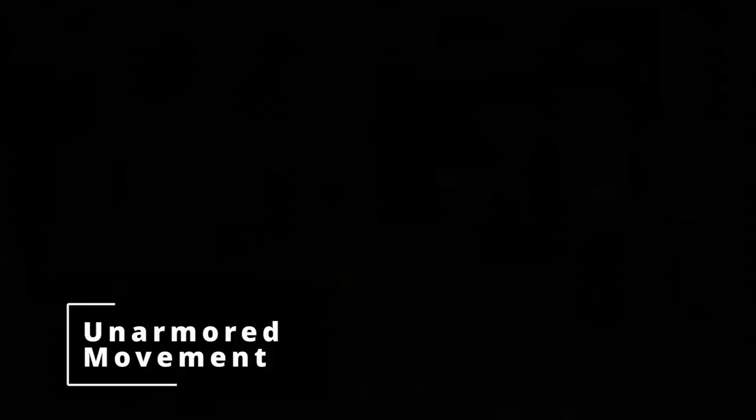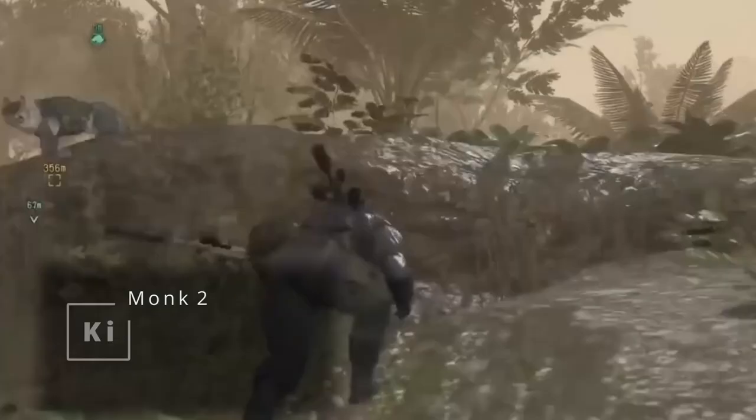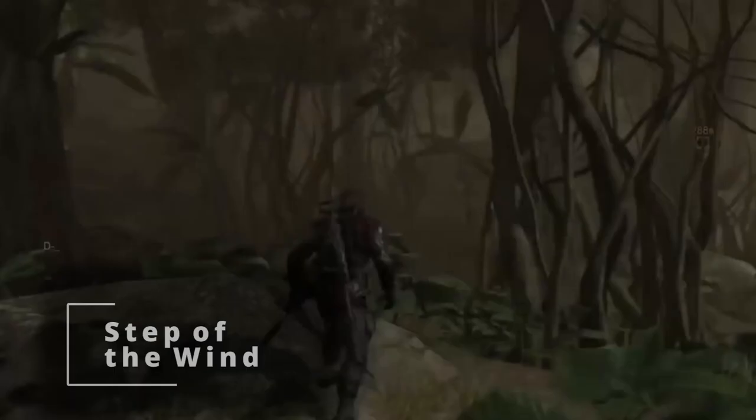At second level of Monk, you get Unarmored Movement, so as long as you've swapped out that leather wetsuit for something more practical, you can move a little faster — which really comes in handy when sneaking around, since you're supposed to move at a slower pace when being super stealthy, but that slower pace can still be pretty fast. Also at second level, you get Ki, giving you a pool of points to spend on Flurry of Blows for two unarmed strikes as a bonus action, Patient Defense to take the Dodge action as a bonus action, or Step of the Wind to Disengage or Dash as a bonus action.